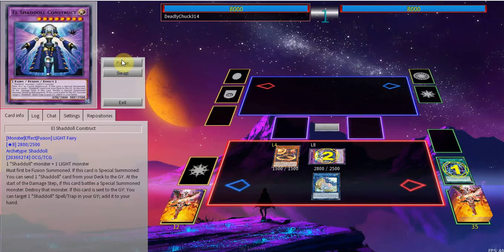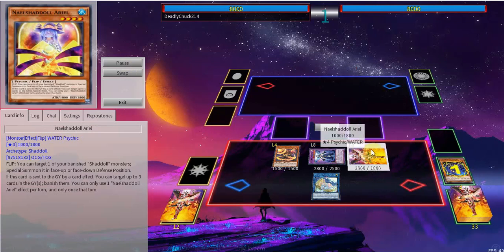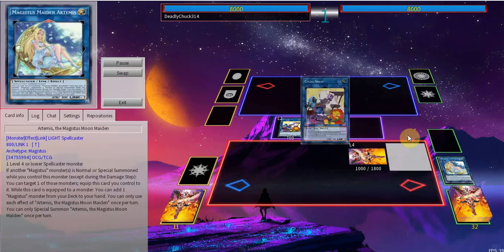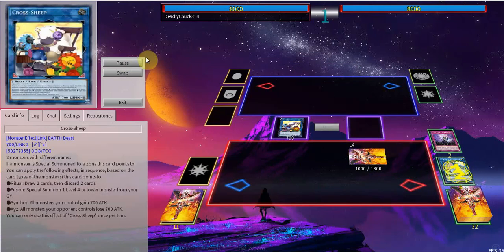Now we're gonna go chain link one Wendy, chain link two Construct — doesn't matter too much. Construct will dump Schemata, and Wendy will summon an Ariel. We're gonna use Schemata's effect in order to dump an Incarnation. Now you'll link it across — Crossheap. You're gonna use Construct's effect to recover the Shaddoll Fusion.